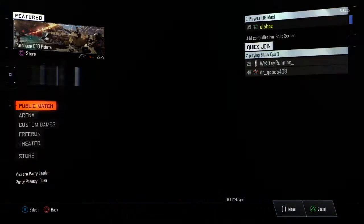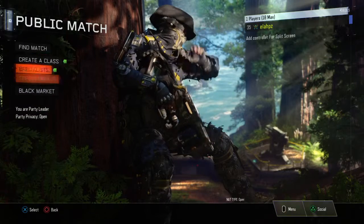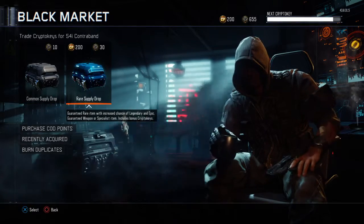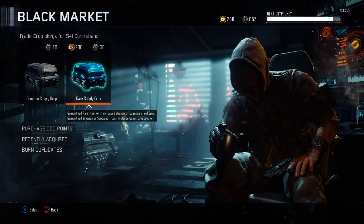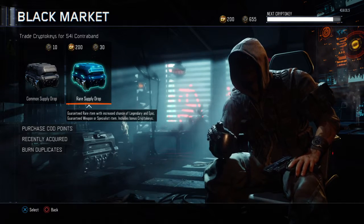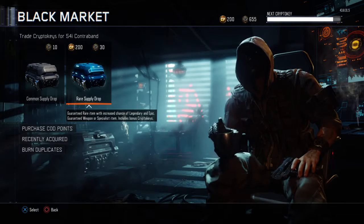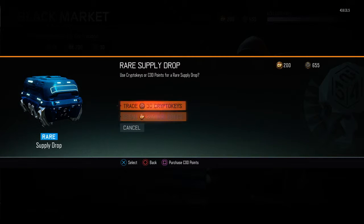Yo, what is going on guys, it's Warlaps here, or Mark, and today I'm bringing you guys a supply drop unboxing video. As you guys can see I have 655 crypto keys and 200 COD points. I've been saving these up since I got Black Ops 3 on the PS4 and I'm about to waste it all on rare supply drops right now. Let's get started — the grind was zero, let's start with the 200 COD points.